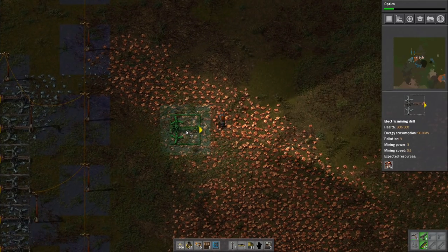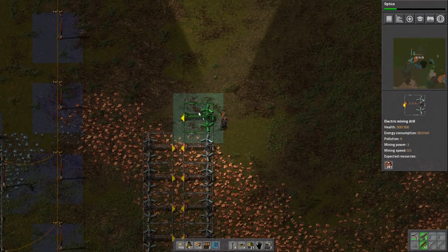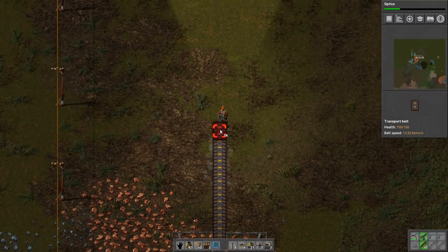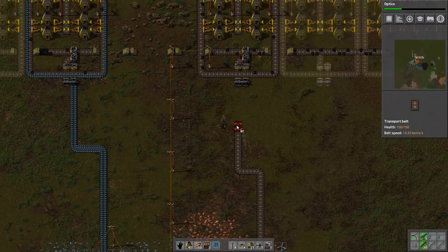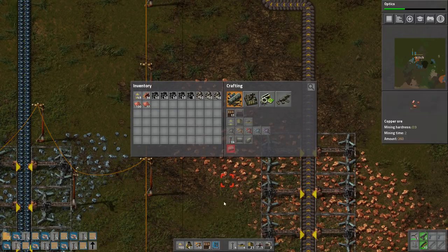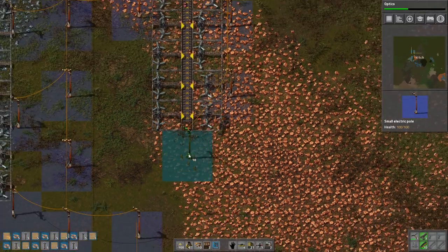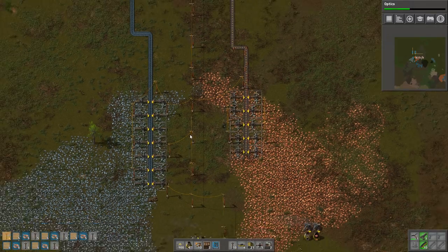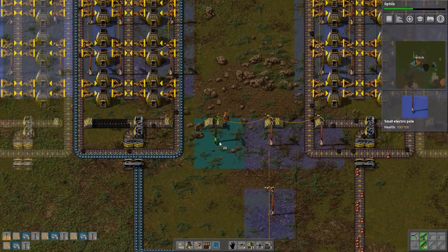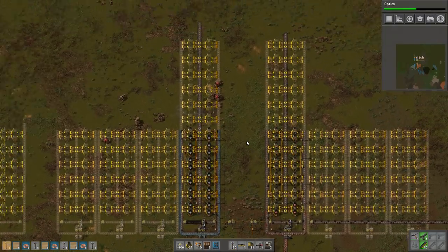We're starting to get real iron smelting going. We have 11 miners — oh, because we only put four miners on coal. That makes sense: we're making them in groups of five but only put four out there. That'll go in there and feed things. We're almost out of power poles — let's go ahead and create some more of those. We should have smelting here soon. We don't have smelting because we don't have power — but we do now. There goes some iron smelting!